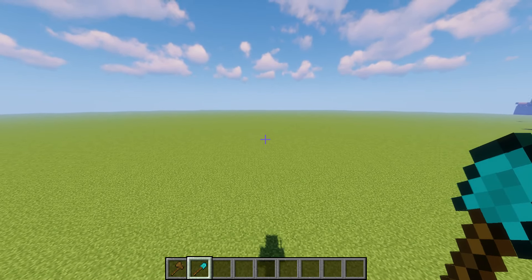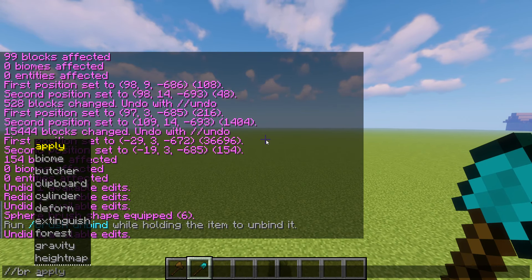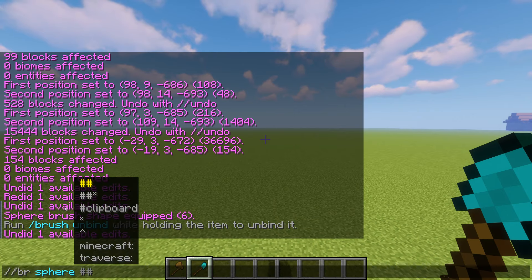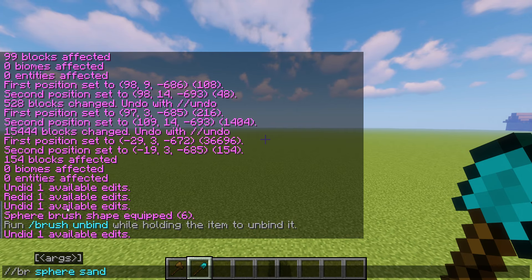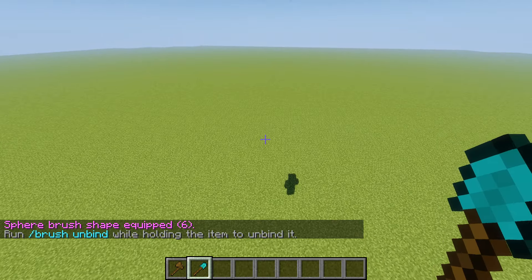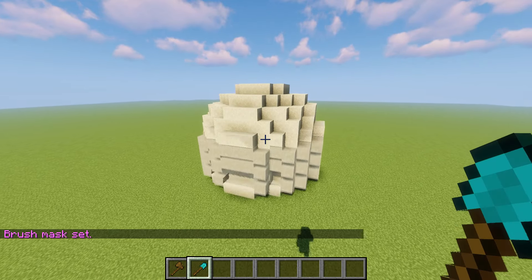Next is brushes — the last thing we're going to go over. In order to use a brush you need to pick a different tool; a diamond shovel is what I like to use. Do `//br` — that's how we start with brushes; `//brush` also works. We need to pick the shape — I like a sphere — and then pick our materials. To make a mountain, you always want to use a falling block like sand or gravel. Pick the diameter — I'll go with six, the biggest. But first, do `//mask air` so the only place we can place the sand is in the air, which means it'll just fall to the ground naturally.